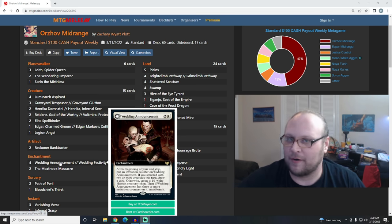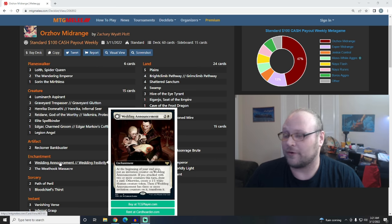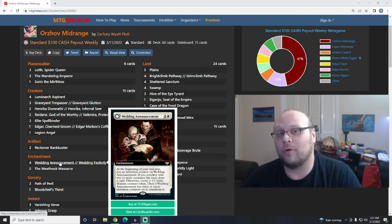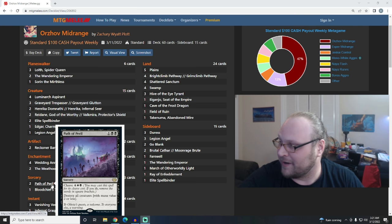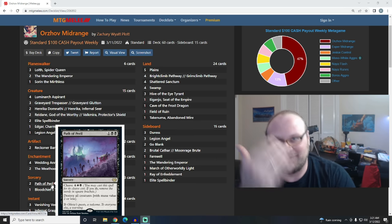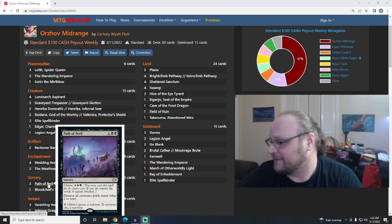Wedding Announcement is also in this deck. It produces a lot of value over the course of a few turns - either up to three creatures or card draws. Against control decks where you're trying to get a little bit more aggressive, this can draw you cards, and drawing cards is very important in those matchups. But against aggro matchups where you can't attack as profitably, this will put more board presence on the table for you. It just literally does everything, so it's very good for mid-range decks. This version of the deck plays both Meat Hook Massacre and Path of Peril. Path of Peril is either a huge sweeper or a small sweeper that leaves all of your larger creatures on the table to attack.